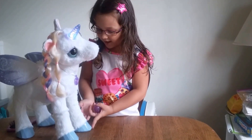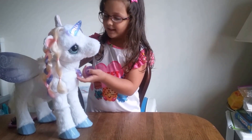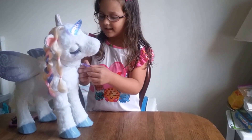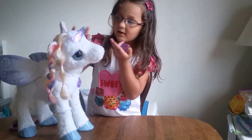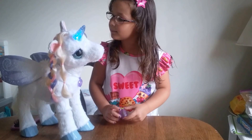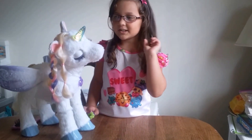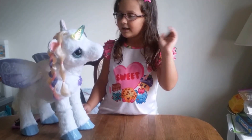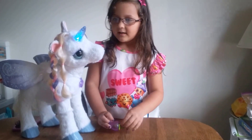Her hooks are all shiny and her fur is so soft. She has a necklace and it says Star Lily on it. Her eyelashes are like purple, her eyes are kind of greenish blue. You can hold her horn and her horn changes a different color, like to green or orange or blue.